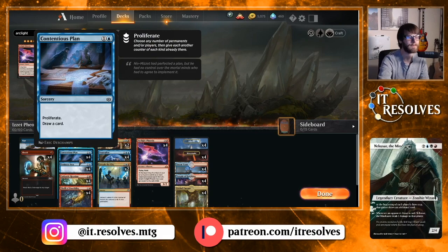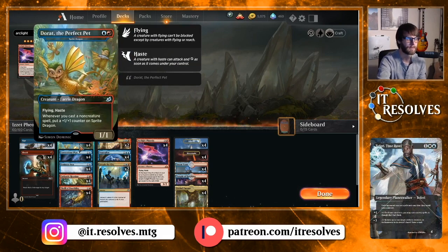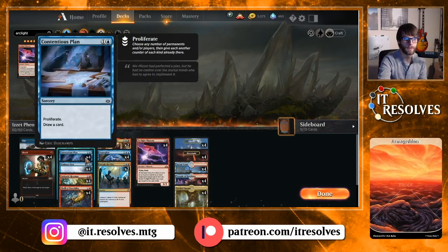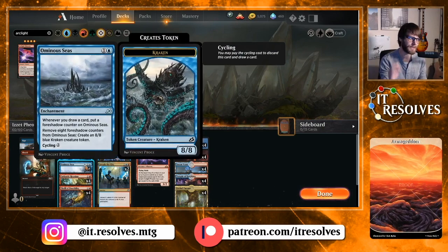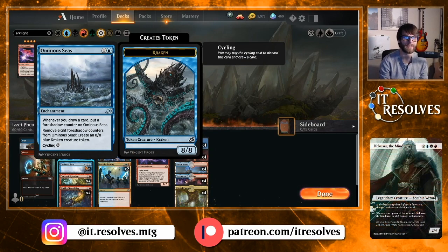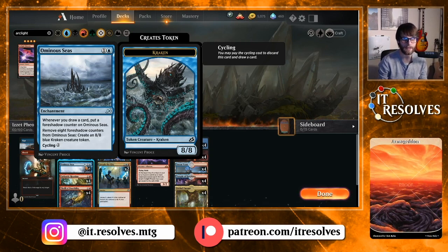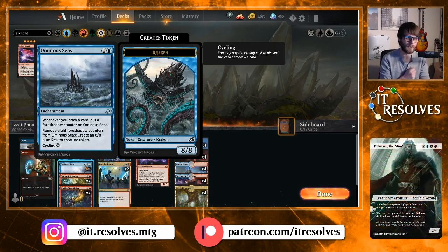Contingency Plan is a card I'm testing here for two reasons: one is Sprite Dragon — it's nice to bolster those counters — and the other is Ominous Seas. Running four of Ominous Seas: it's a two-mana enchantment where whenever you draw a card you put a foreshadow counter on it, and you can remove eight counters to put an 8/8 blue Kraken onto the battlefield. You can also cycle it for two. With how many cards we draw, getting to eight counters is not actually hard in this deck. If the Phoenix plan doesn't work, this is our backup plan.